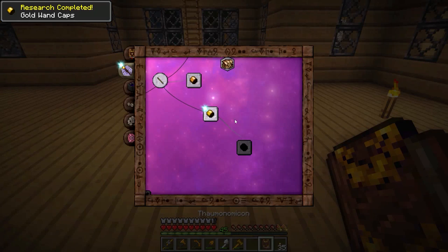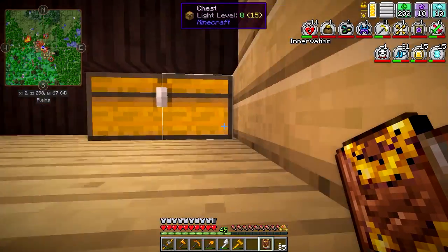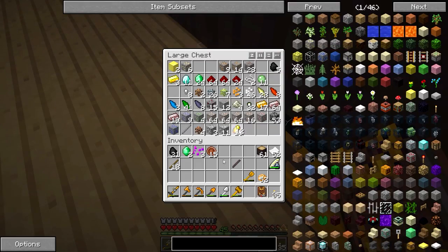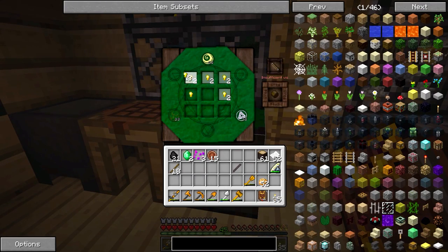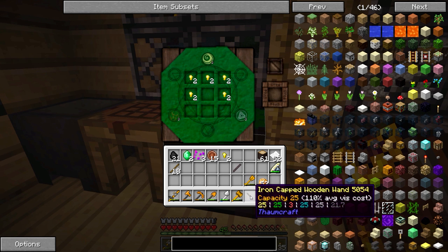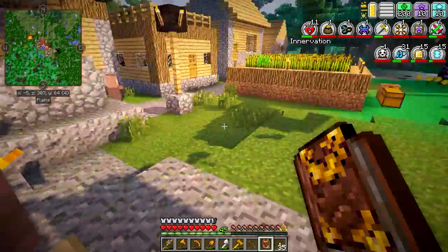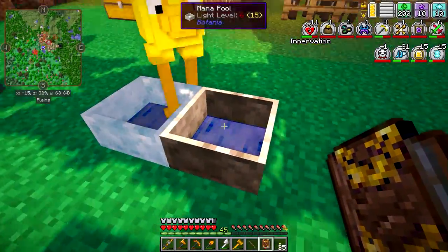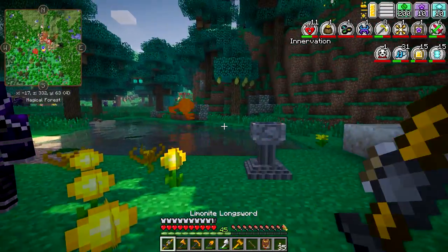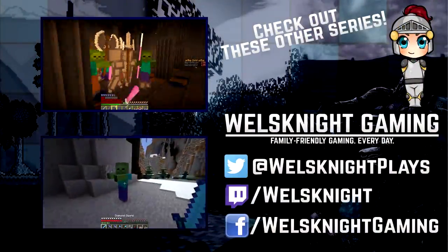We can now go in here and look at our Gold Wand Caps — they require a small amount of vis but nothing I can't handle. Let's grab some gold nuggets and make two of them. We'll have to get more vis between episodes. If you enjoyed this video, don't forget to like, subscribe, and leave a comment — I really appreciate it and it helps out my channel. You can also find me on Facebook, Twitter, and Twitch; there are links in the video description below. Thanks for watching and I'll see you next time!